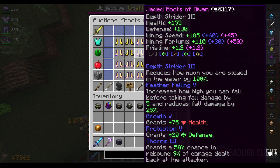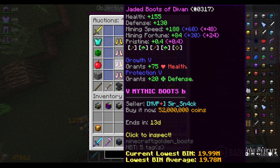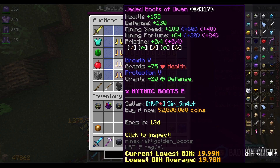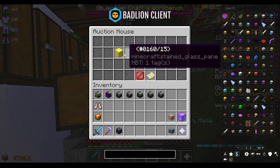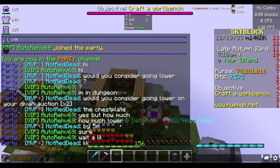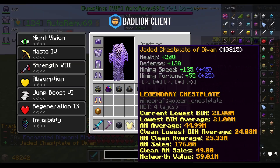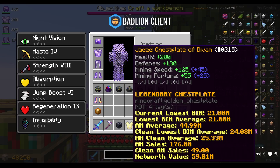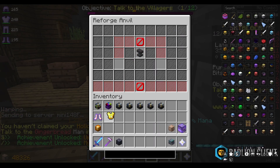I was going to buy these jaded boots of Devon for 48 million — four slots unlocked — but right next to it I see one for an extra four million that has an additional slot, so I'm buying that. I then partied a player who had a Devon's armor chest plate on the auction house. It was already a steal but I asked him to lower the price a little — and it actually worked. The chest plate's lowest bin is 62 million; I'm buying a Recon to make it worth 67 million.